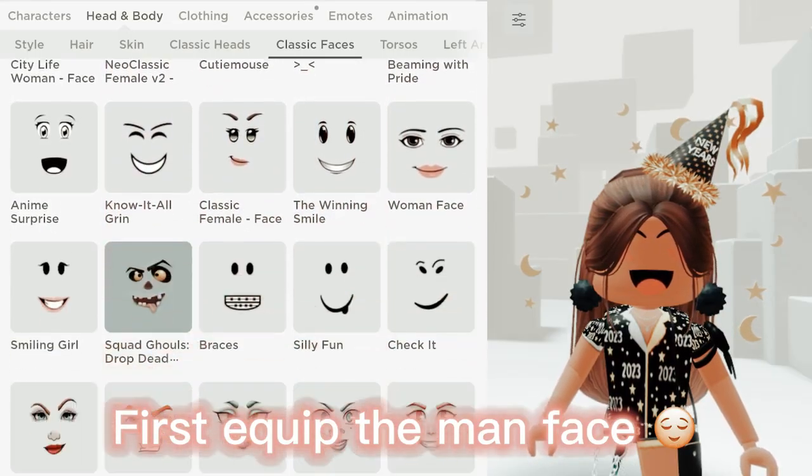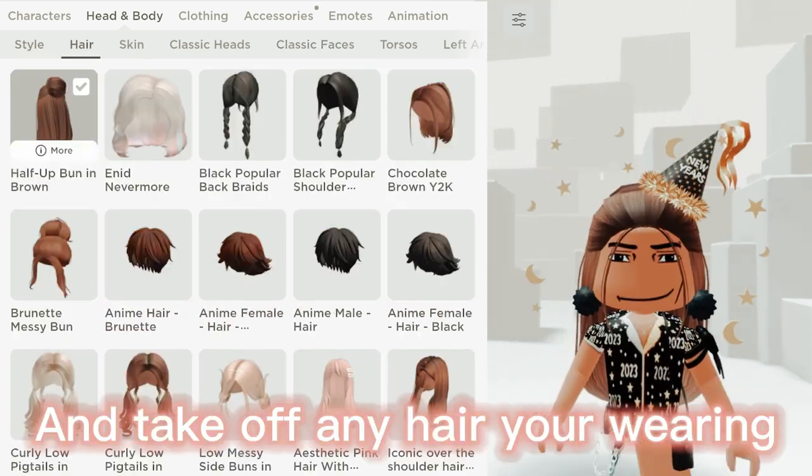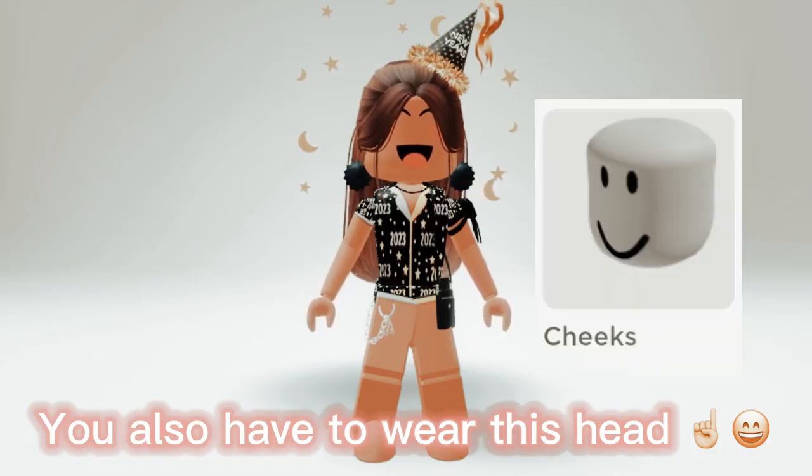First, equip the man face and take off any hair you're wearing. You also have to wear this head for the glitch to work.